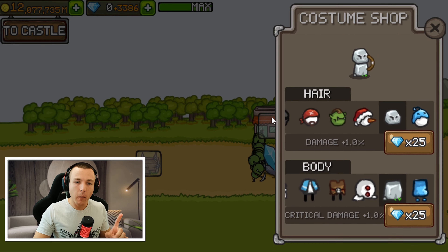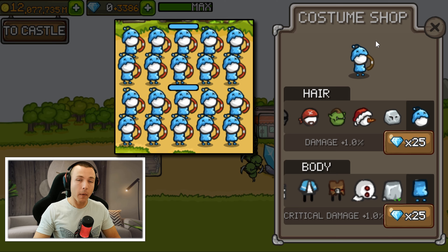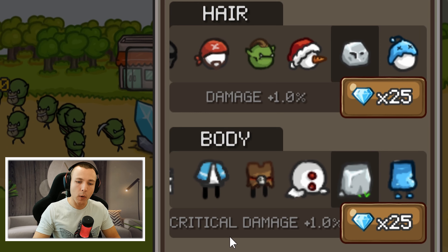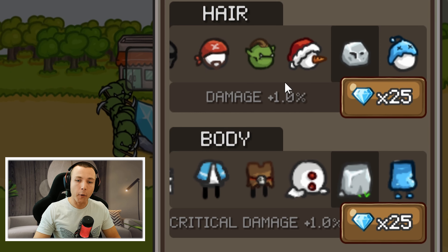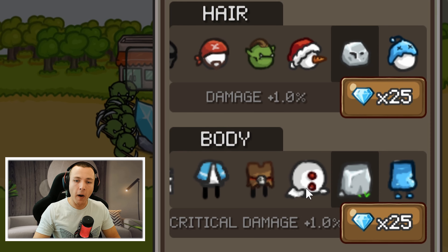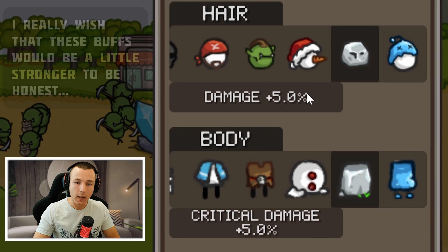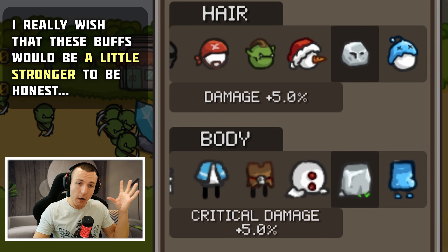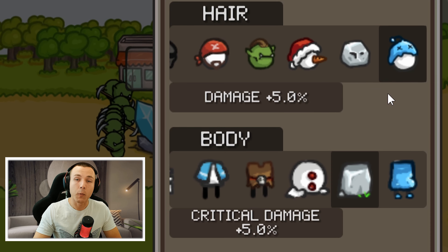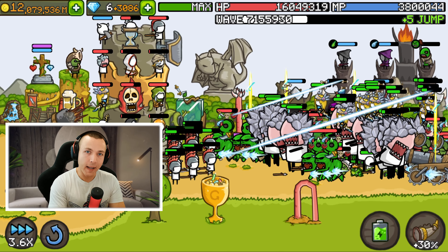There are also some minor changes for town archers. In the town section we will have two new types of skins for our town archers or town cannons — the stone version and a dead slime version. These costumes will also give small buffs: a minor damage boost from wearing a helmet and a minor critical damage boost from wearing a body. Each upgrade costs 25 crystals and caps out at five percent, so you will have five percent increased damage and five percent increased critical damage. These are unique to each part, so if you change to another costume you have to level up the next one as well.